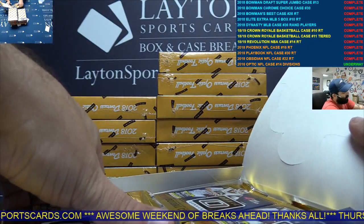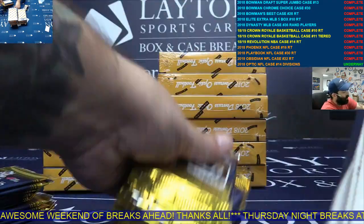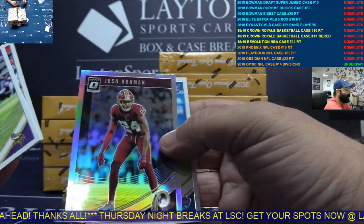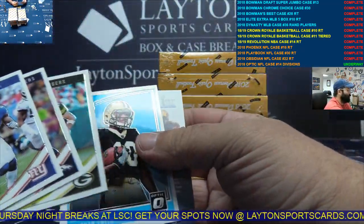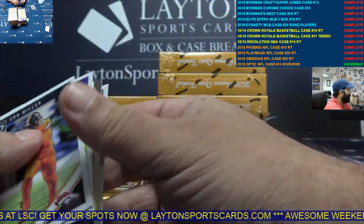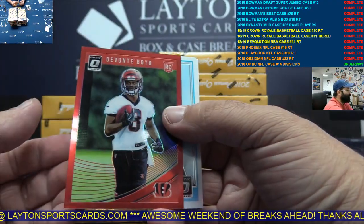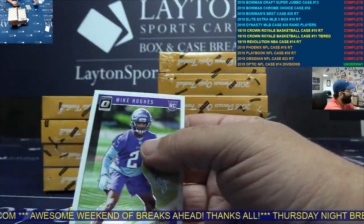It depends on turnaround time and the value of the card because of return shipping insurance — that also costs a lot. Backwards base. Red Devante Boyd, AFC North. Aqua Keenan Allen, AFC West.